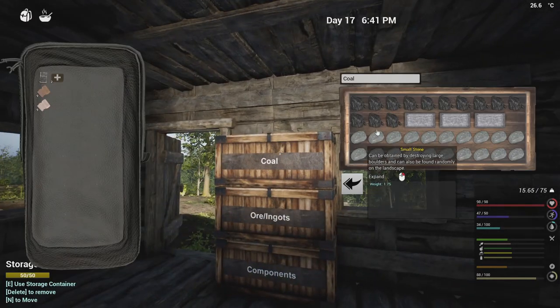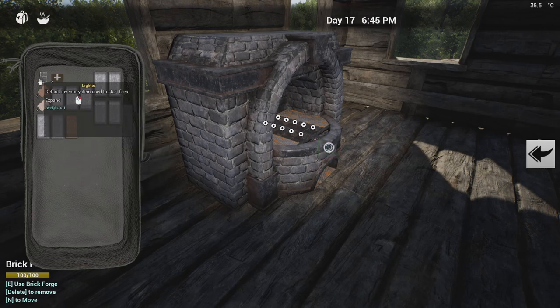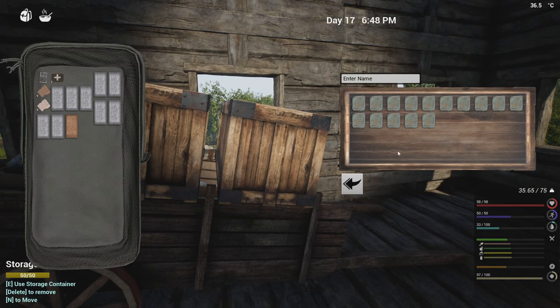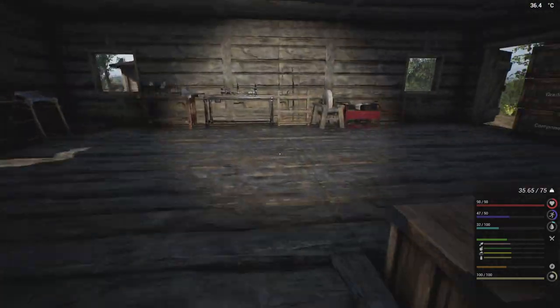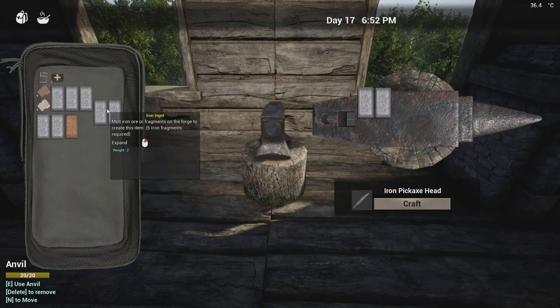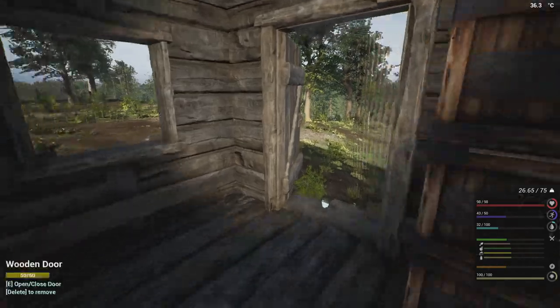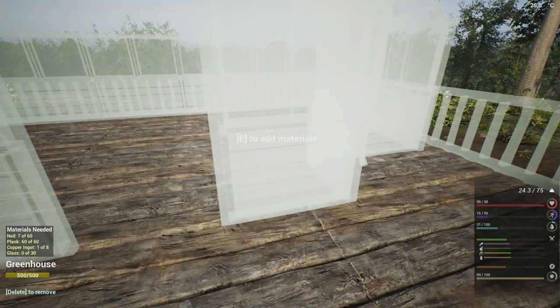I need two of you. One, two, three, four, five, six, seven — okay, so here you do your thing. We need 60 nails. Make sure you're careful when doing iron in there because it could be anything that pops up — the iron head, the iron pickaxe, the hatchet. And 30 glass — okay, we'll work on that too. I don't have any room for you, I'm gonna have to make some storage. So here, let's grab all of these and start turning these into sand.